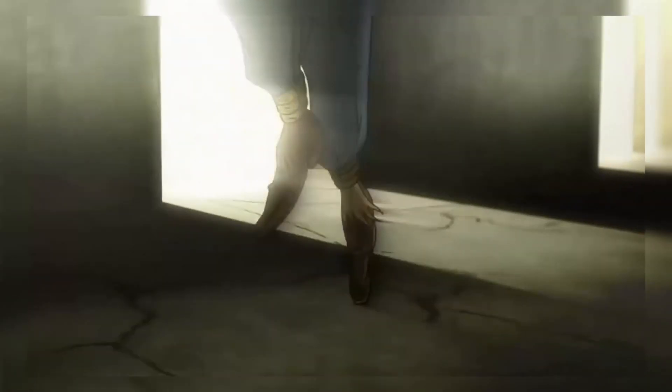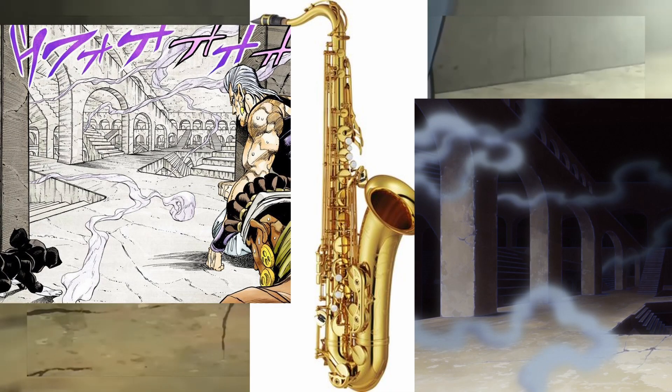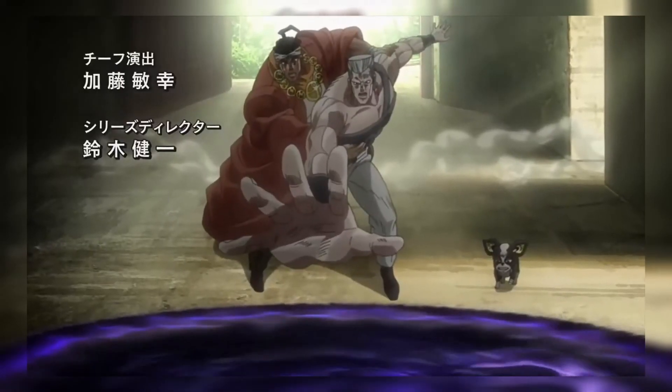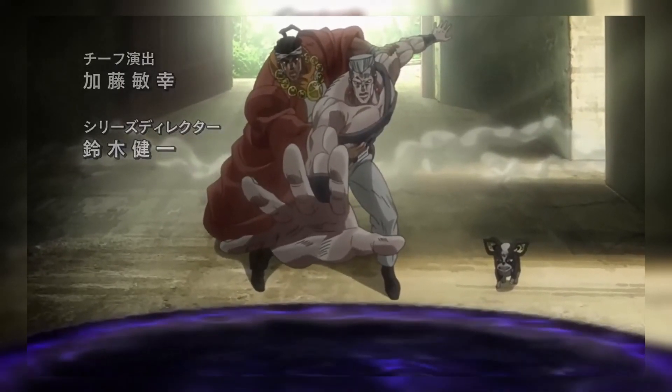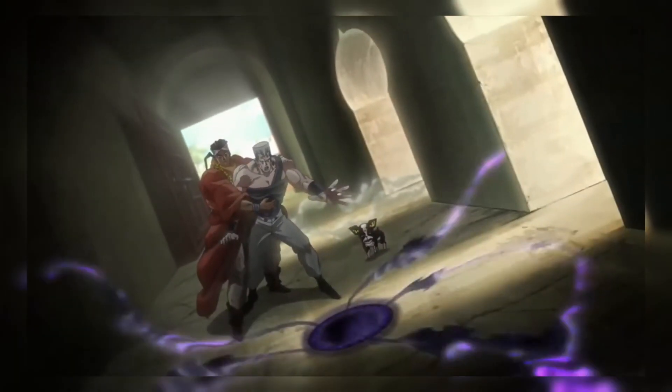A lot of people miss out or completely forget that this was a stand in Part 3. Tenor Sax is a stand that shows up at the end of Part 3, and the namesake is the musical instrument, the tenor sax. The user is Kenny G. In short, it's a stand that generates illusions, and its appearance and personality, if it even has any, are unknown.